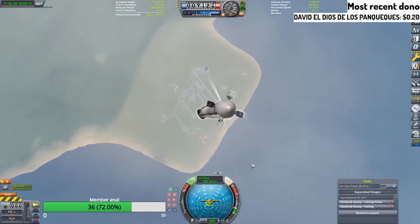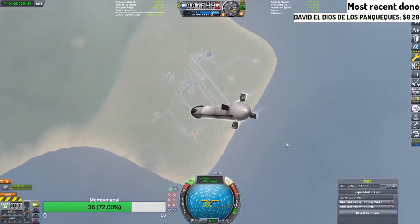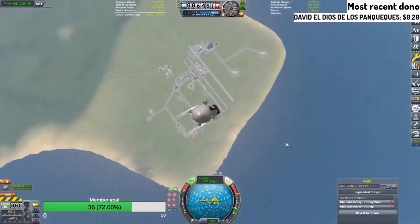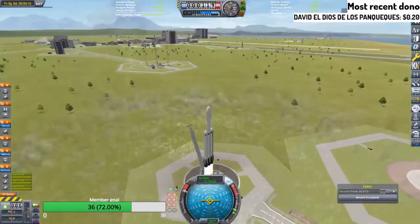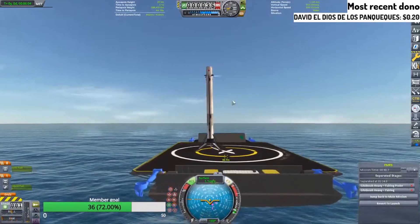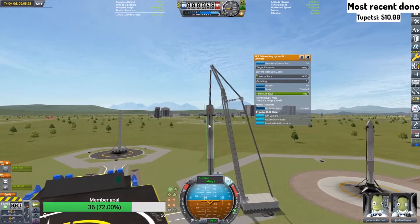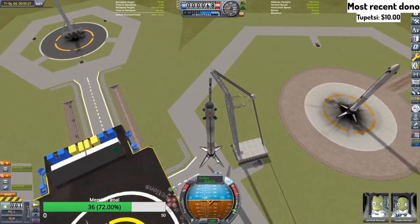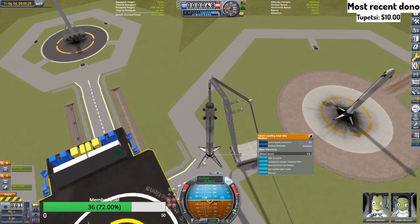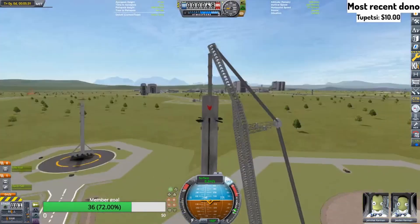Hello everyone, welcome to another Corporal Space Program video. Today I'm going to be showing you some highlights from a stream I did just recently where I tried to do a crazy concept. We're going to be launching this Falcon Heavy, landing all three boosters, and then the goal is to get this crane and pick all the boosters up, reattach them, put a new second stage on top, and launch the new rocket using the reused boosters. It's going to be beautiful, perfect, amazing.